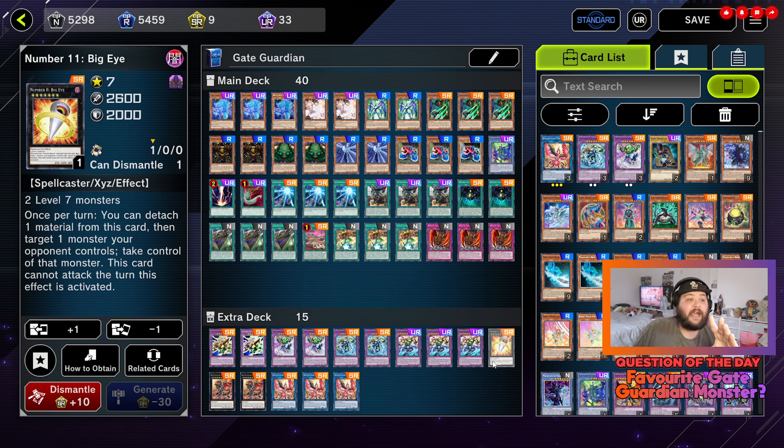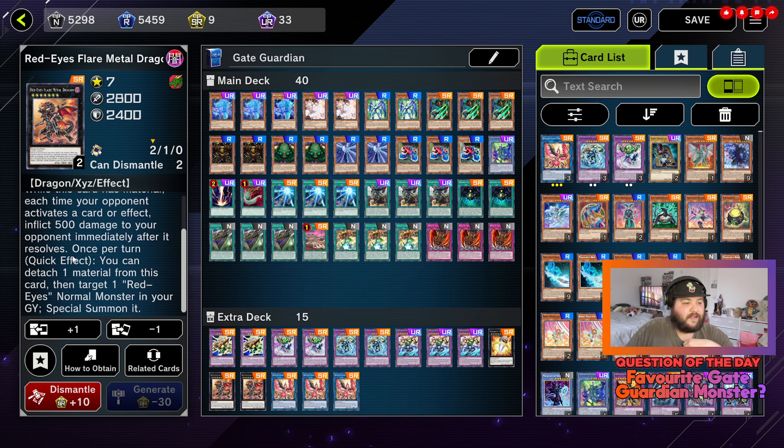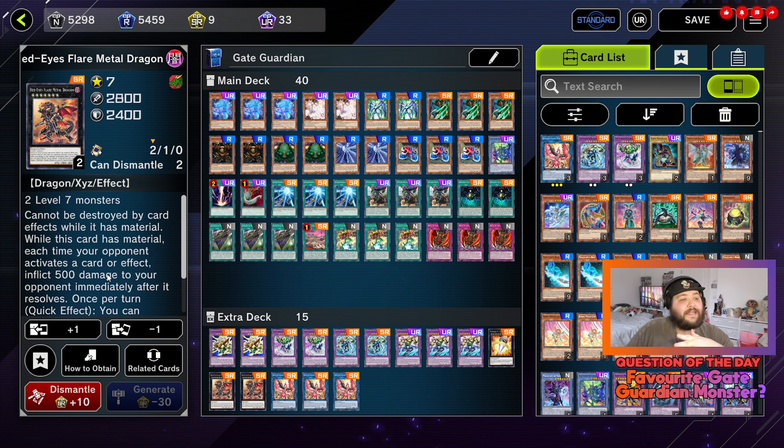One copy of Number 11: Big Eye — requires two level seven monsters. Once per turn you can detach one material from this card and target one monster your opponent controls to take control of it; this card cannot attack the turn the effect is activated. It's a defensive card that lets you take one of your opponent's monsters and use it as a beat stick. Stupidly easy to summon since any of the level seven monsters can be used. Two copies of Red-Eyes Flare Metal Dragon — requires two level sevens, cannot be destroyed by card effects while it has material. While this card has material, each time your opponent activates a card or effect, inflict 500 damage directly to your opponent. The other effect doesn't matter since we're not using Red-Eyes monsters, but it's a good burn card and it lets you get rid of these materials if you need to.